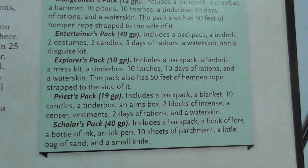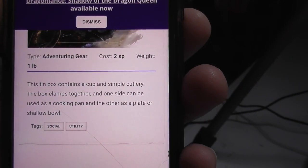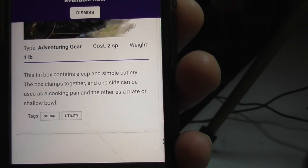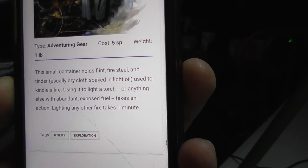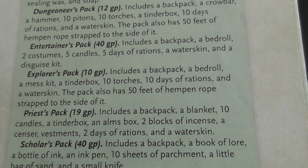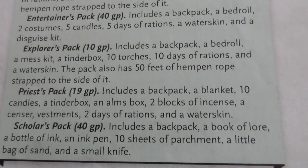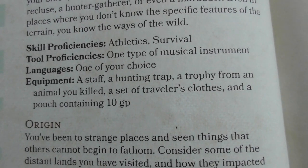I don't do carrying capacity where you measure everything out and see what your max carry is. I'm like: if you pick up another weapon, drop one of those. So our explorer's pack — it would cost ten gold with starting gold. You've got: a backpack, a bedroll, a mess kit (a tin box with a cup and simple cutlery that clamps together — one side used as a cooking pan, the other as a plate or shallow bowl), a tinderbox (contains flint, fire steel, and tinder — usually dry cloth soaked in light oil — used to kindle a fire; lighting a torch takes an action, any other fire takes one minute), ten torches, ten days of rations, a waterskin, and fifty feet of hempen rope strapped to the side.